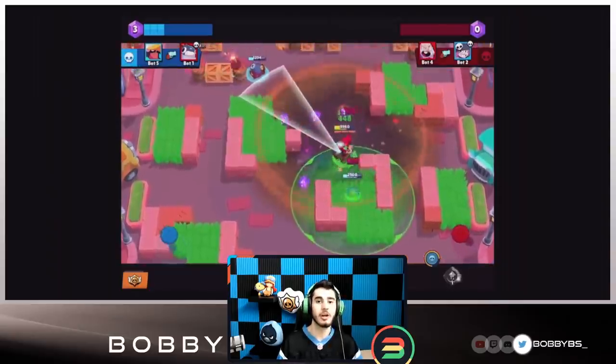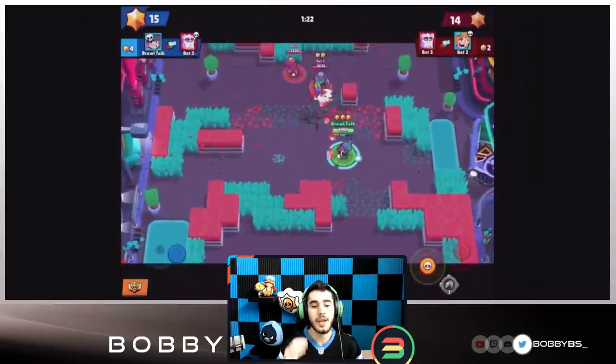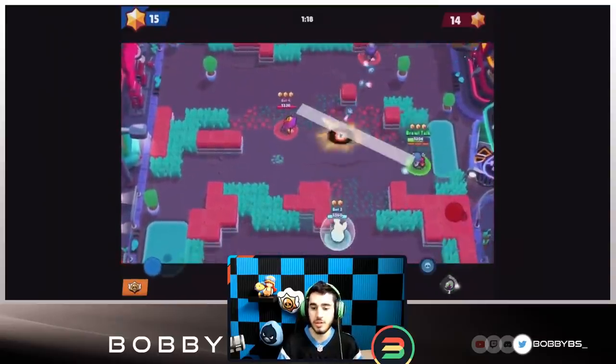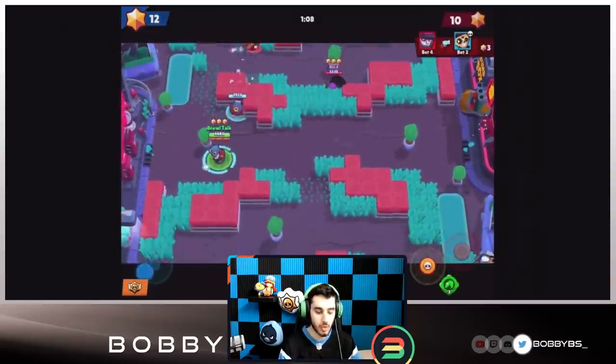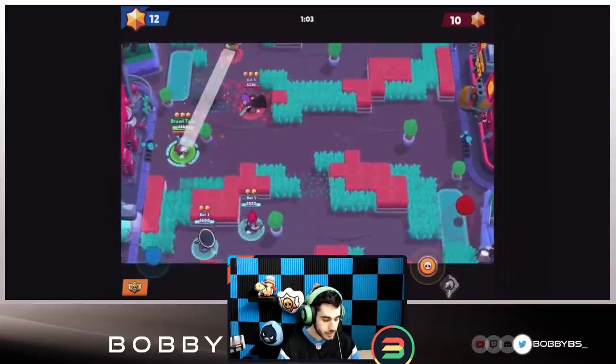Pam momentarily triggers her healing turret to create a single healing burst that revitalizes herself and all nearby allies for 1,200 health — basically an OP heal, I love this one for Pam. Penny blows up her cannon creating a powerful explosion that crumbles walls and deals 1,500 damage to nearby enemies. This one is really really strong.